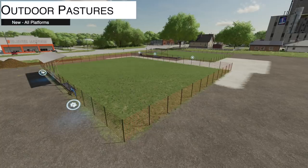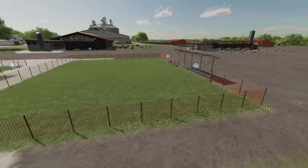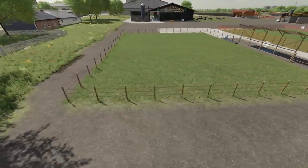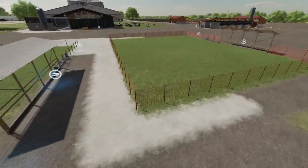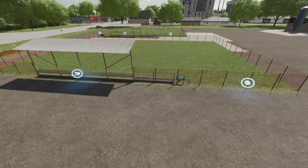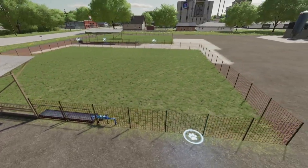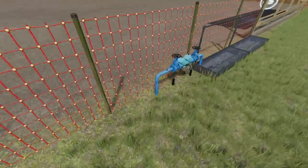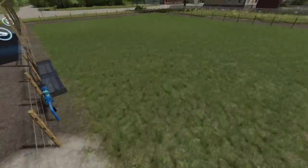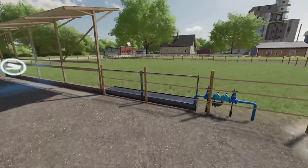Your next-to-last new one for all platforms is the Outdoor Pastures from camillos0397. We've got two of these — a sheep pasture shown in red and a cattle pasture with normal sides. The cattle pasture holds 40 cows and the sheep pasture holds 45 sheep. It's very rare that we get massive animal pens in FS22. Both appear to have a water system which is a nice visual touch, kind of like the animal pen extensions from FS19.